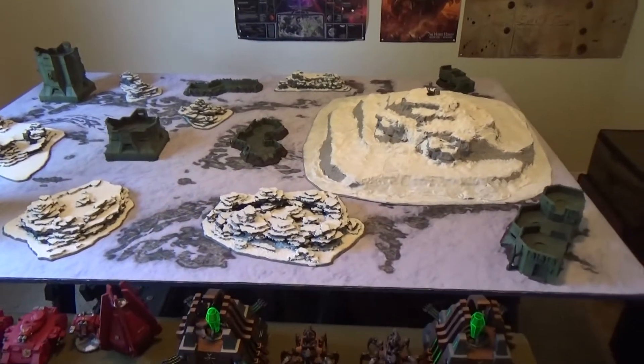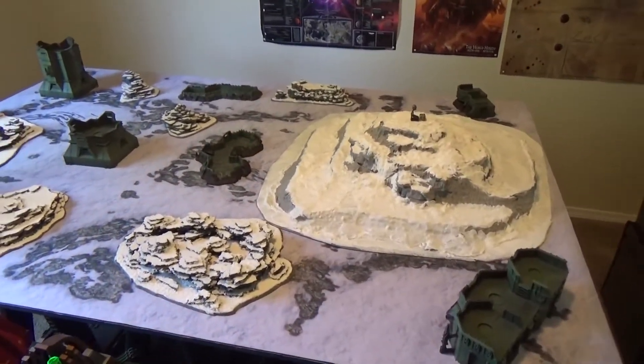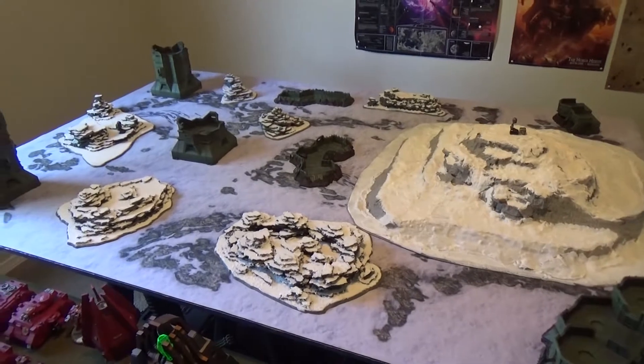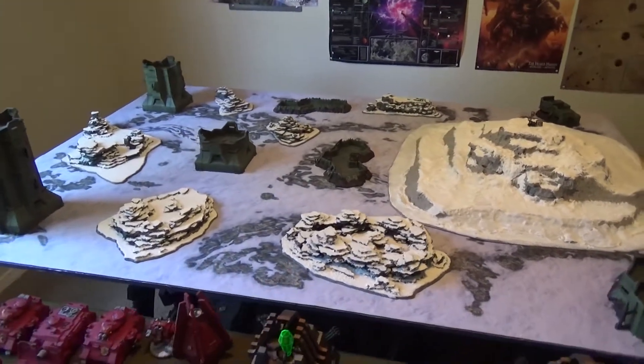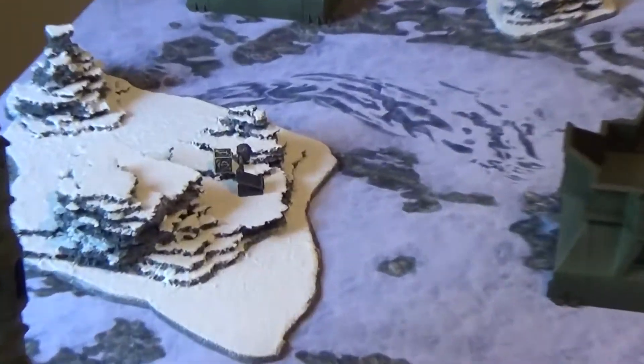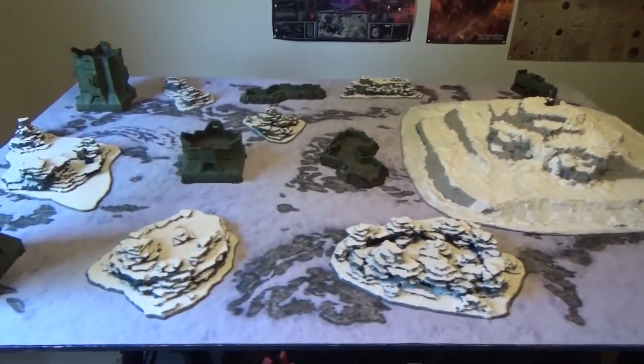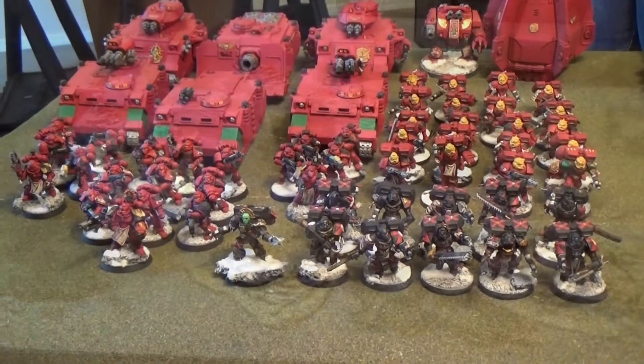Welcome back to the Maelstrom, ladies and gentlemen. We've got another Warhammer 40,000 battle report for you today: Blood Angels versus Necrons in the ice wastes. We're playing Crusade with three objectives and pitched battle. One objective is on the ice ruins, one in the trench in the center, and a third on top of the mountain.